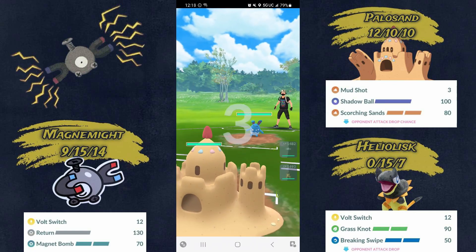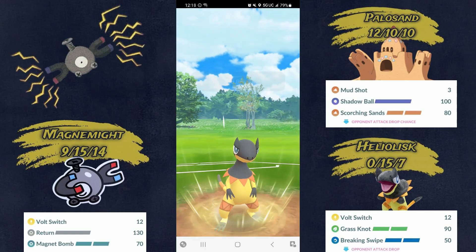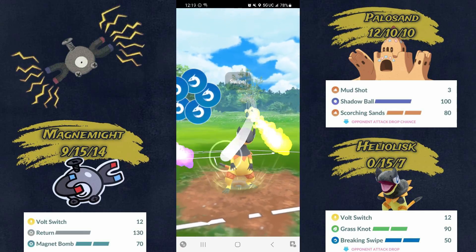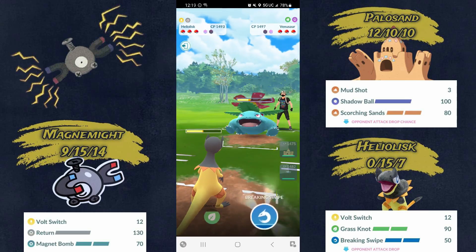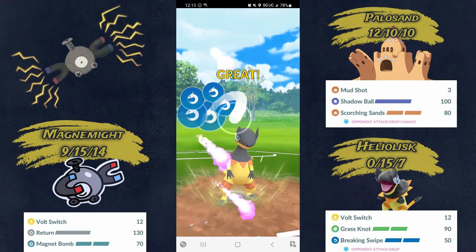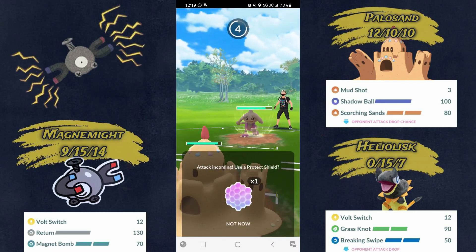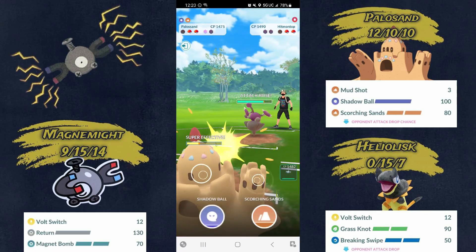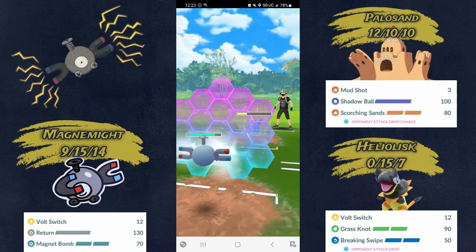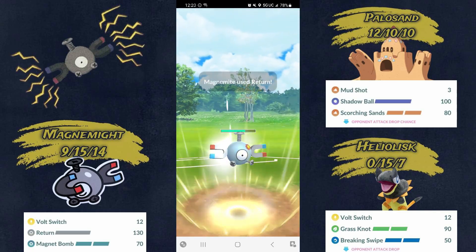Next battle — bad lead, so I switch immediately to Heliolisk. Here comes Venusaur. I use one Breaking Swipe, shield the first Frenzy Plant, then throw the next Breaking Swipe — this is why Heliolisk is really good now. They definitely over-farmed, which allows Heliolisk to flip the switch. They've got Hitmontop in the back with Triple Axle, which is cool but doesn't do much. They throw out Azumarill, catch the Shadow Ball. Now I get to farm entirely down with Magnemite and fire off Return into a near-full health Hitmontop — you wouldn't think Magnemite could take out a Hitmontop, but here you go.